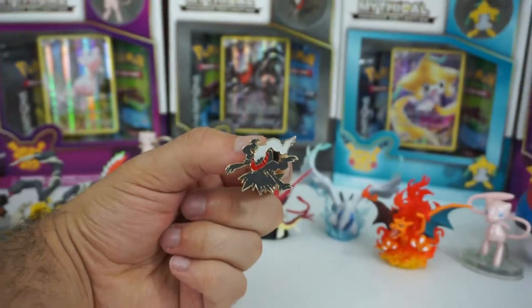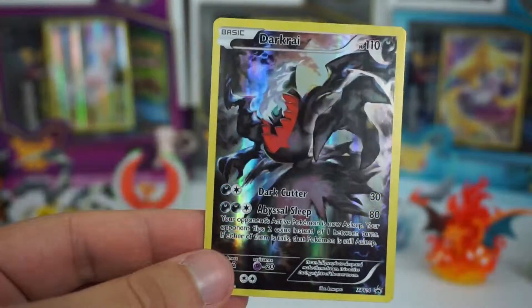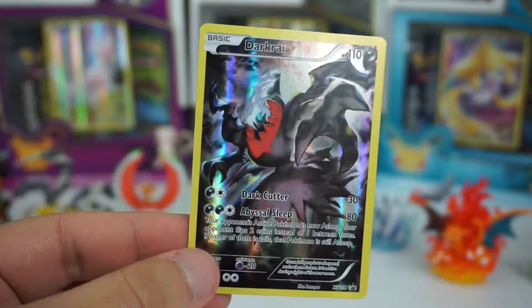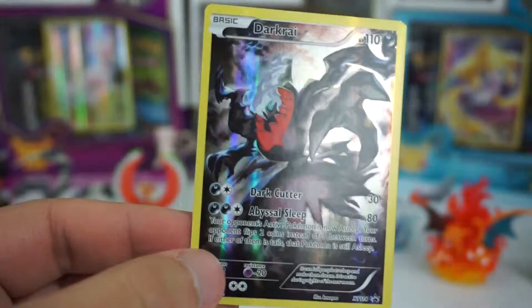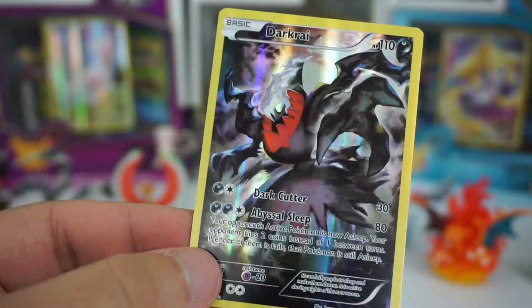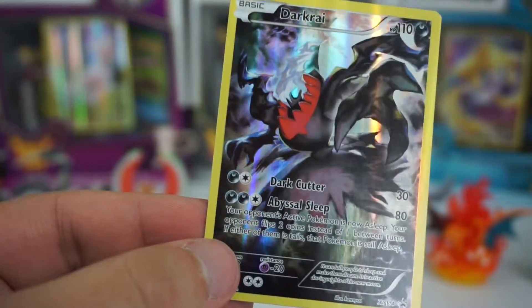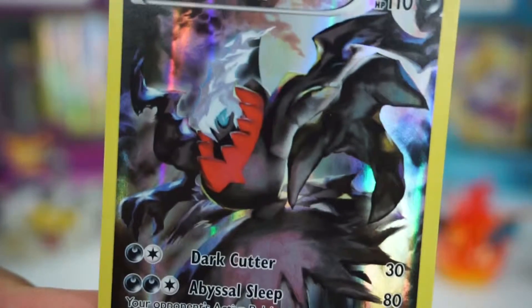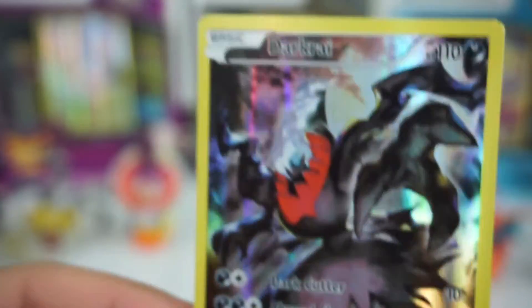Here is the Darkrai card — the full holo card that everyone gets, as well as the collector pin. It's pretty good. He looks kind of like a ghostly figure with smoke in the background — pretty cool card. Got the close-up working — pretty awesome.